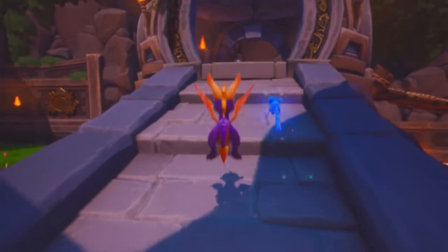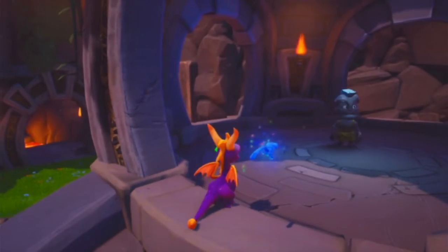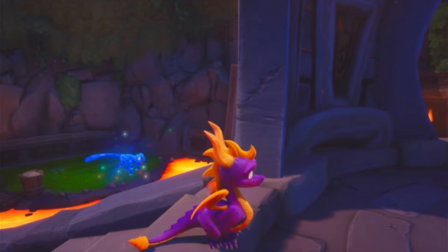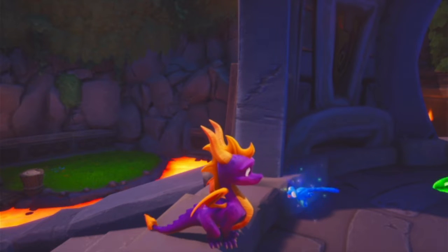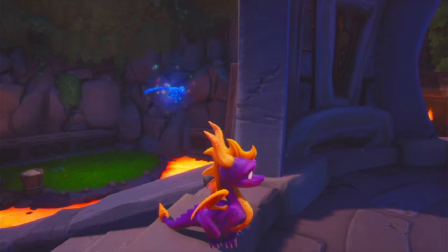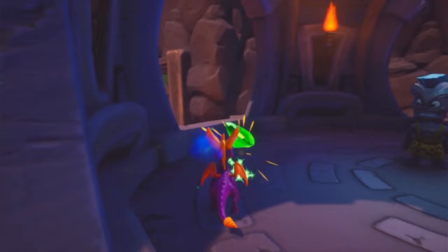He is also a health indicator. When you're at full health, he is yellow. He's blue after you take one hit, then green after you take two hits, then he disappears and you have to go collect the gems on your own. And I like the little feature on the PlayStation 4 — the little light bar changes colors to match what color Sparks is. It's a very nice feature that they added.